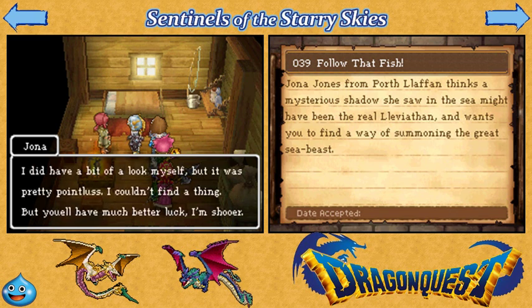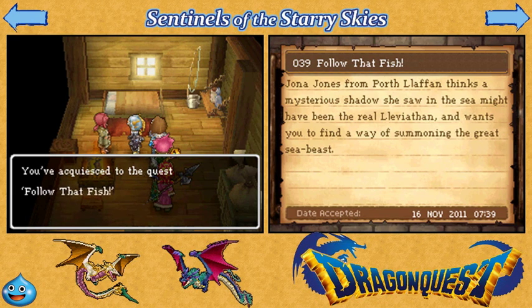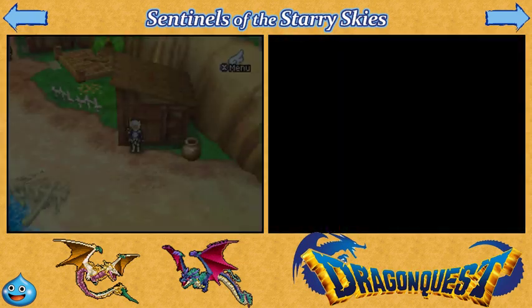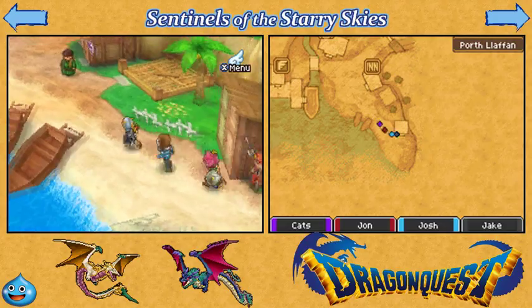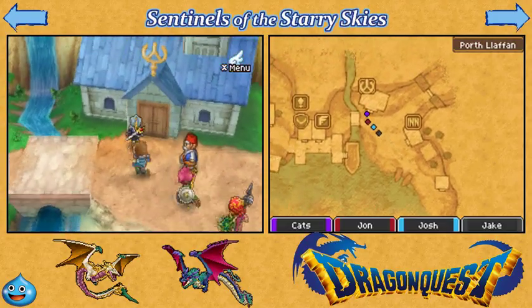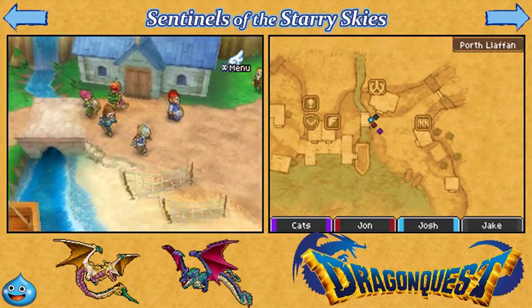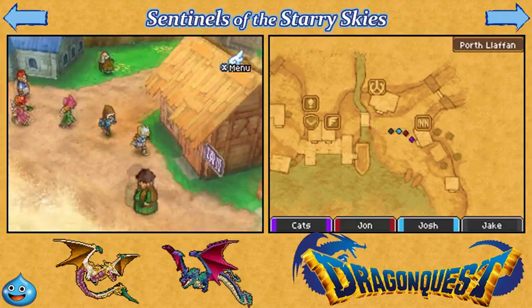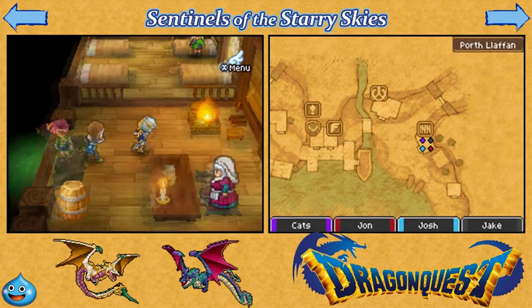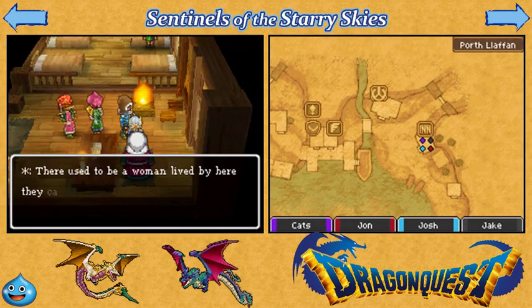A spirit, huh? Let's check it out. Oddly enough, even though we're not a Celestrian anymore, this doesn't affect our ability to see ghosts. I'm not sure why, but we need to go to the inn. The inn is over here — that's the church. So we need to make it nightfall, and the fastest way to do that is just to sleep until evening.